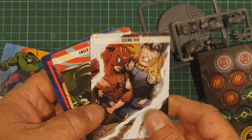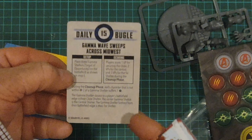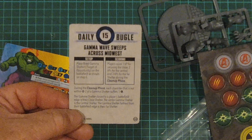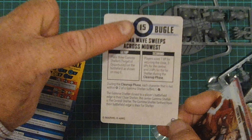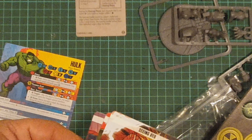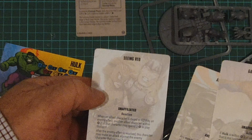We'll have a look at the small cards first. You've got his gamma wave sweeps across Midwest crisis card — place the three gamma shelter targets, then it tells you how to get your victory points for it. It's a threat level 15, which is quite a small threat level compared to the threat levels of 17 and 20 that we've seen so far. He also has three team tactics cards: gamma launch, anger management, and seeing red.